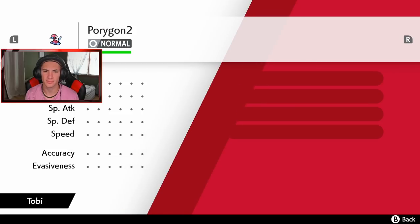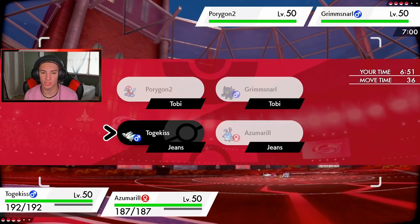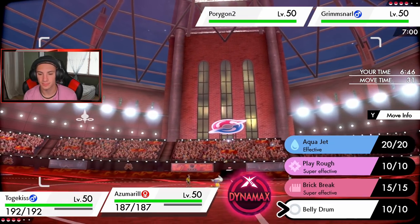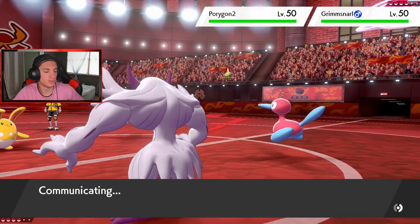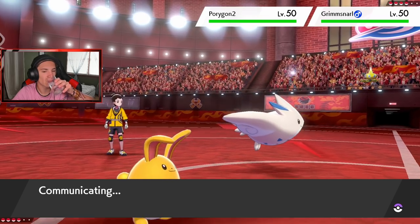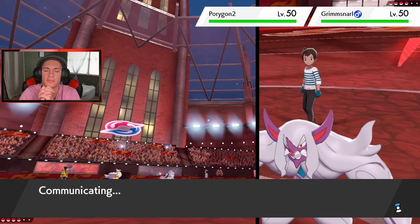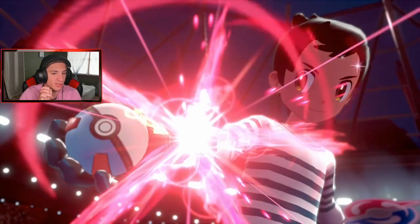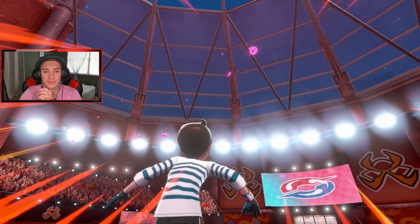Can we go 2-0? Look at my trainer card — I know everyone always tells me to change it up but we're keeping it the same for now. He's probably going to set up screens and Download — I thought that boosted special attack. Definitely going for Follow Me, trying to set up and do the dirty — get Belly Drum rolling. I think he's definitely going to Fake Out, but hopefully he goes after my Togekiss.